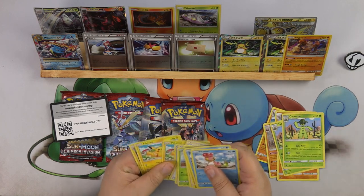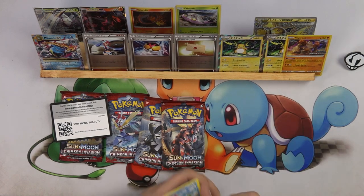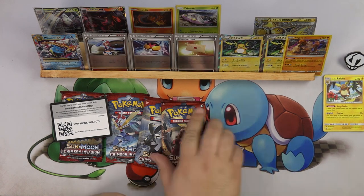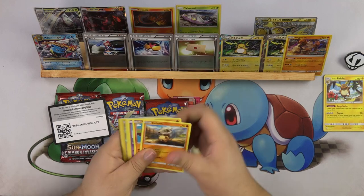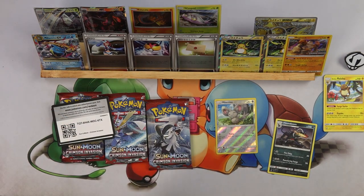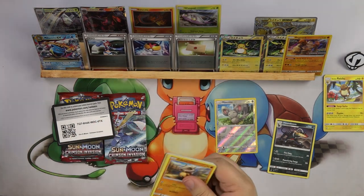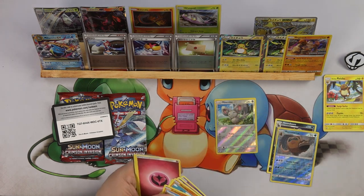And that is it - Regirock. Let's crack these packs. First pack is Mancino, Houndoom, and a code. Nothing else to see here, keeping it moving. A Memoswine and a Cacturne - Memoswine goes there, Cacturne goes there, energy goes here, code goes there.